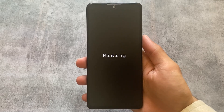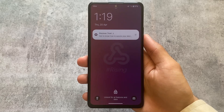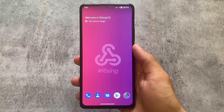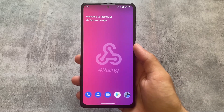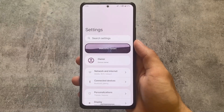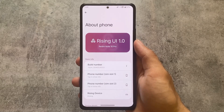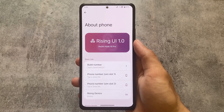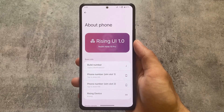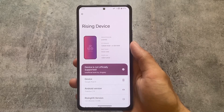The most awaited custom ROM, previously named Rise Droid OS, is now here with a new version, new update, and new name: Rising OS. This new version is based on Android 13 with the April security patch. This is kind of a fresh start for the Rise Droid custom ROM — there were no major updates from the past two months, and it's finally here.